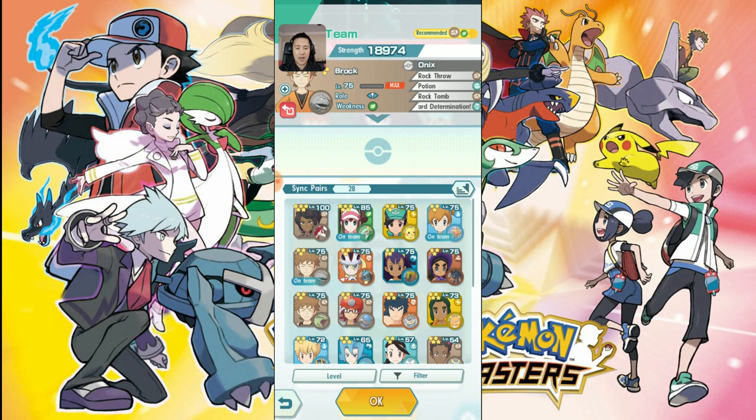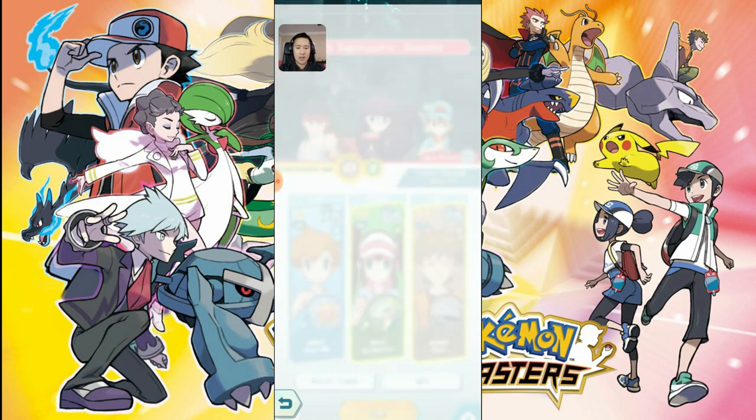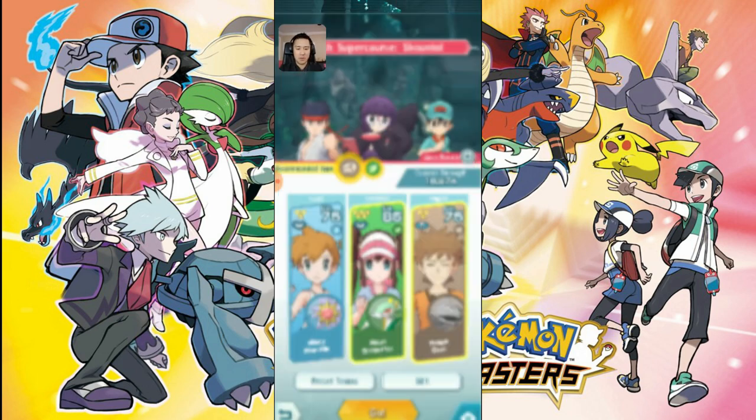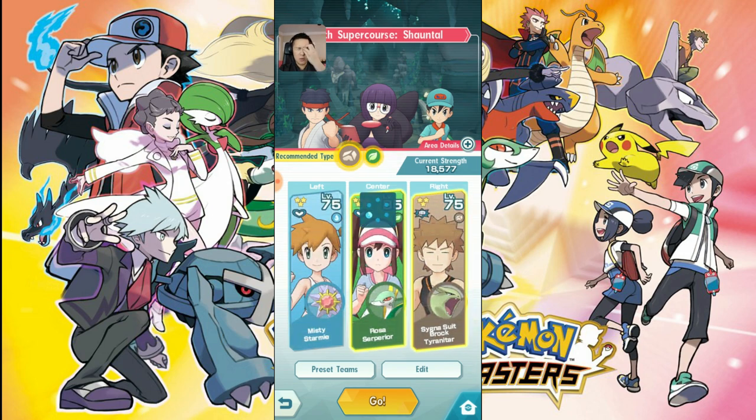We'll see how big of a difference it makes whether or not you need level 85 or level 100. We'll go with Terry, Tarp, and Brock — I just don't think Onyx has enough punch — bringing Starme just to give Superius some more survivability, and we'll kind of let this play.